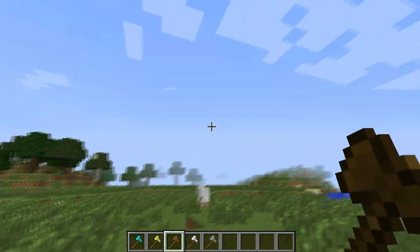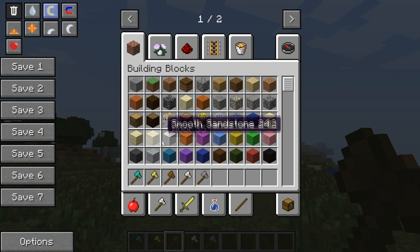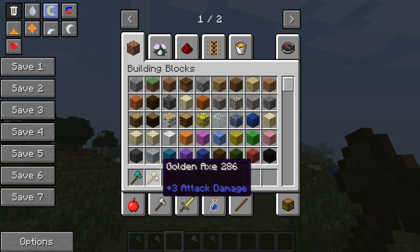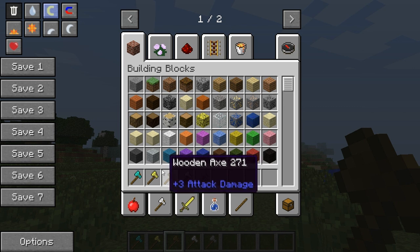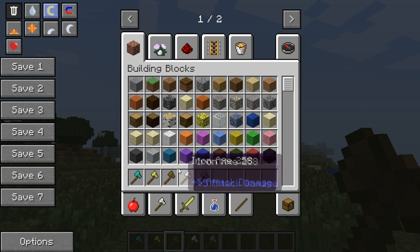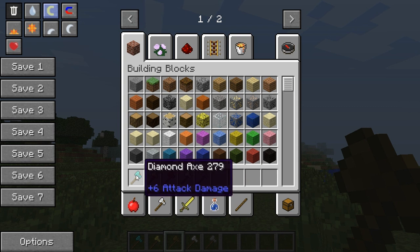The damage it does is all varied on which axe you use. A normal wooden axe and the golden axe will do four damage, because you're throwing it so it adds extra attack damage. The iron axe will do six, the stone will do five.